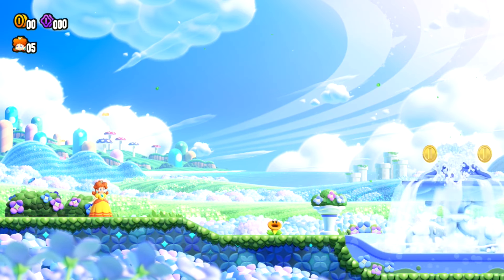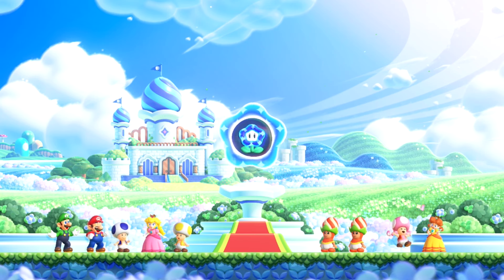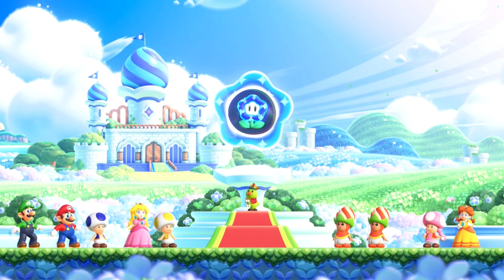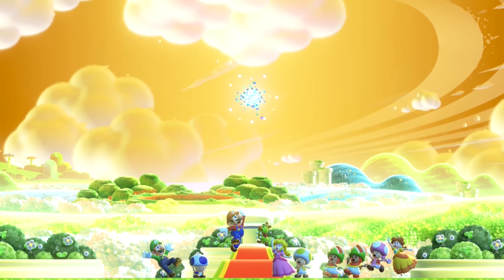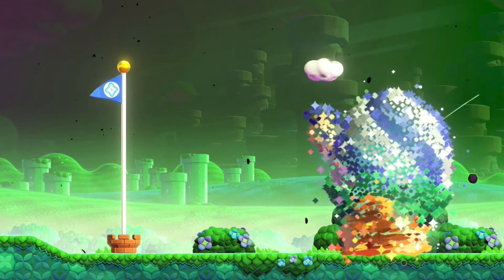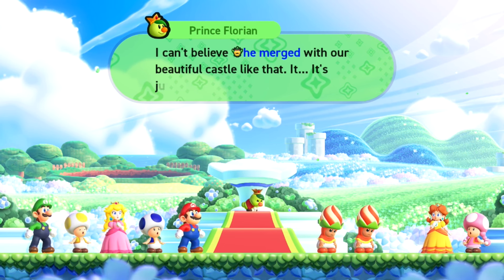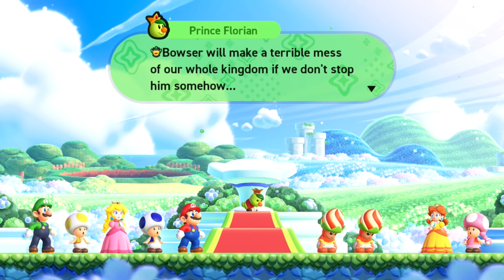From the get-go, this feels like a reinvigorated attempt at a 2D Mario. Moving from the Mushroom Kingdom to a neighbouring Flower equivalent, Mario and friends witness the demonstration of the Wonder Flower, a potent object which can alter reality. Unfortunately, Bowser gets his mitts on it, merges with Prince Florian's castle and takes over the kingdom. Luckily, Mario volunteers to help save the land, along with Peach, Luigi, Daisy and a motley crew of Toads and Yoshis. It's refreshing to see the series move away from the kidnapped princess trope, and meeting Poplins and talking flowers is genuinely charming.